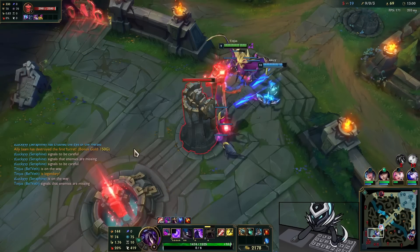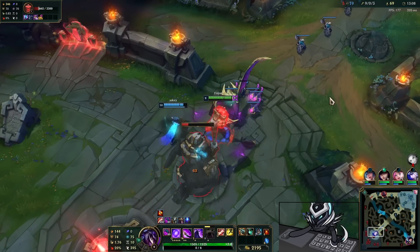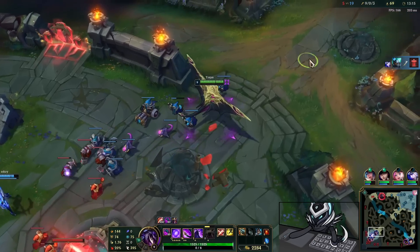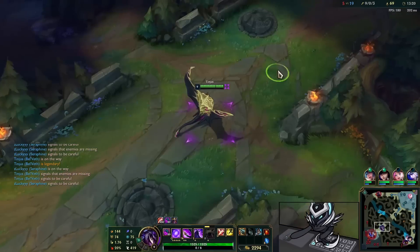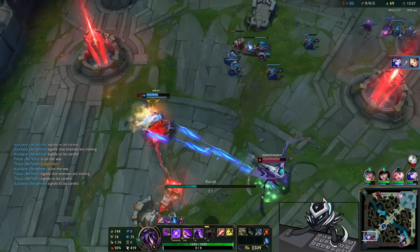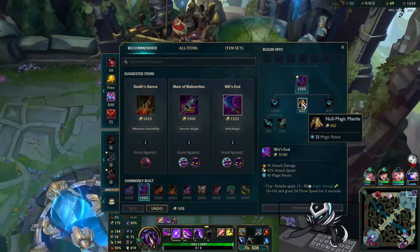Oh my gosh, I'm losing it, this is so much fun. Wait — no way we actually get this tower! There's just no shot — hello! What? Okay, all right, we get that tower. I'm just gonna back off, I don't really want to take the inhibitor yet. What is that? Is that Sion ult? Oh my god! Ash going absolutely crazy — Bel'Veth can't do much here, that's unfortunate. I'm gonna go Wit's End here for some magic resist.